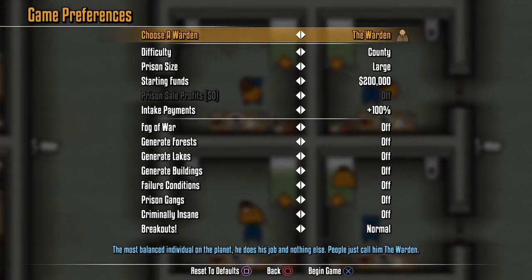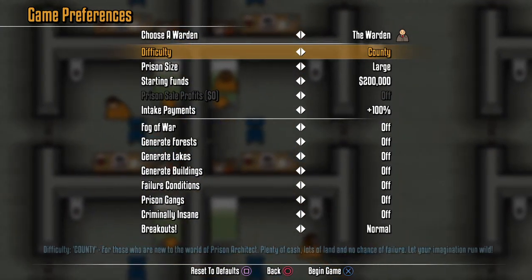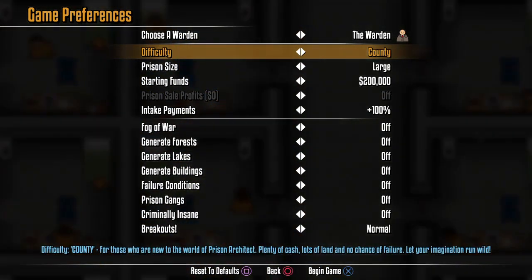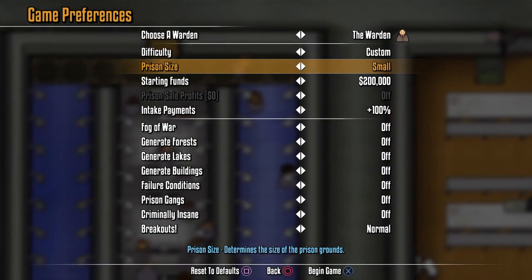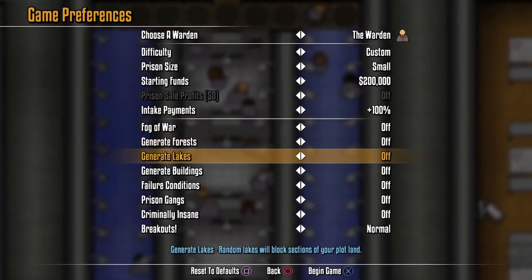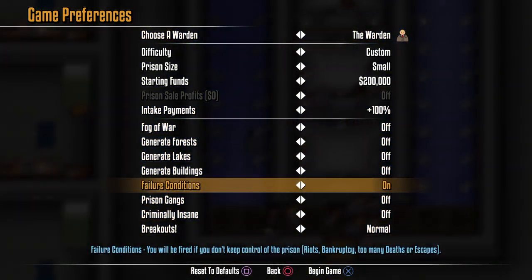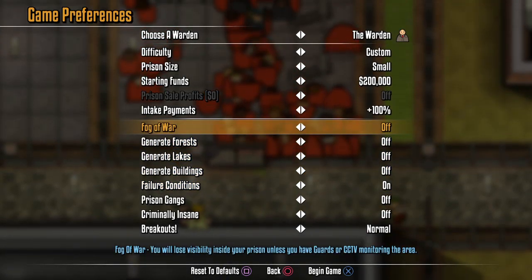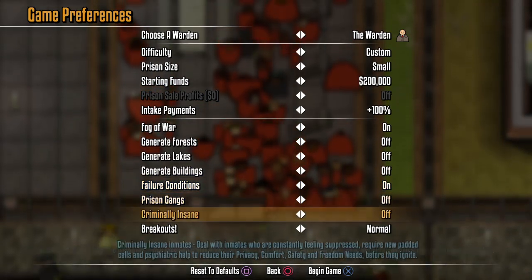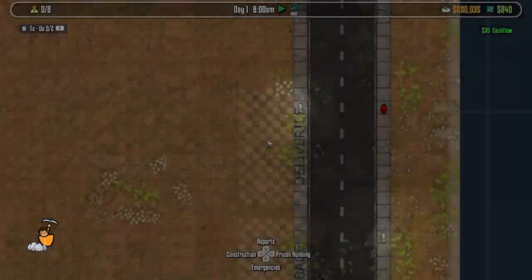We're gonna do county difficulty - they've also got federal and super max, but we're just gonna do county. Prison size, we're gonna go with small because reasons. Everything else we'll leave the same. I'll turn on failure conditions and the fog of war because that'll be fun. And there we go, let's plug in the game.